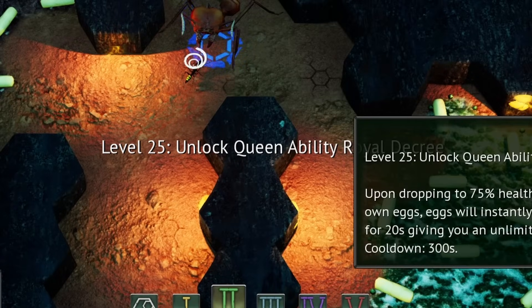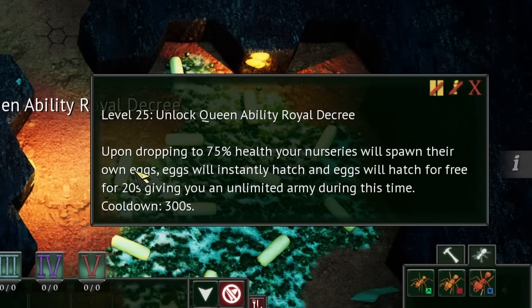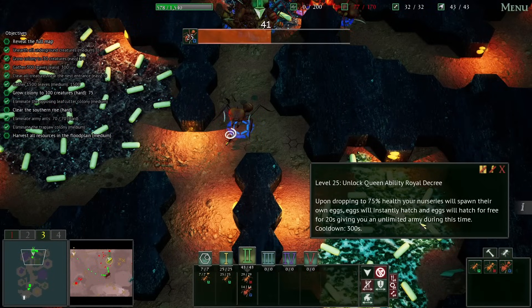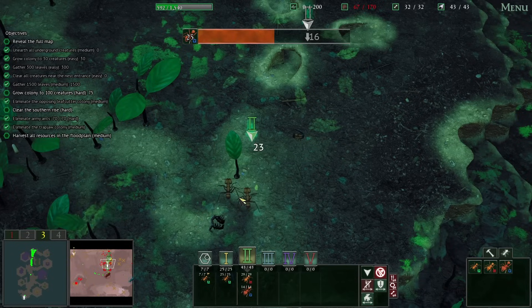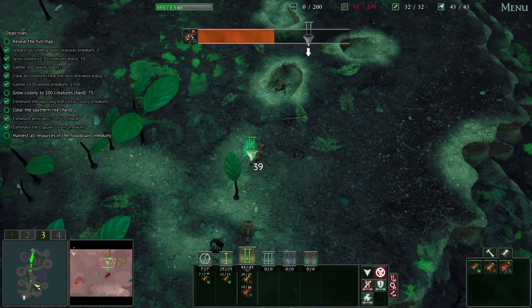Queen ability — Royal Decree. Upon dropping to 75%, nurseries will spawn their own eggs. Wow. Some major defense happening — that makes me kind of nervous about what's going to happen later. But hey, now we're done in the nest down there. Cool.